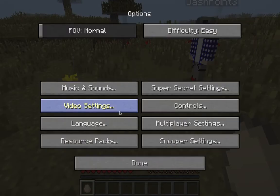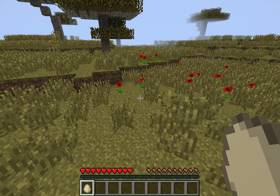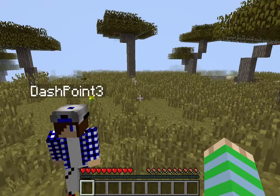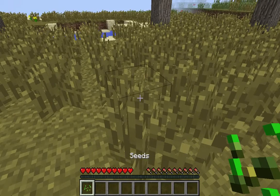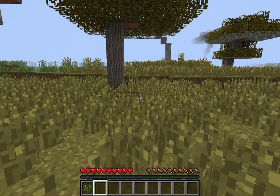We have to start over now. Wait, no we don't. Why not? Because we don't have to. Okay, so we are going to get wood — yay! Let's get this new type of wood. Why not? Yeah, I know right.